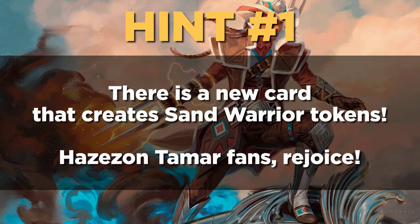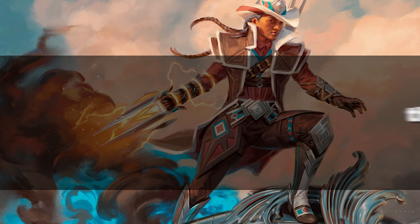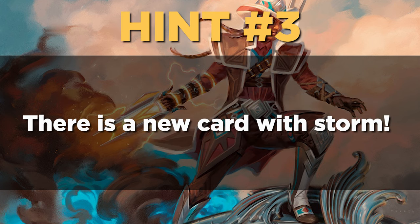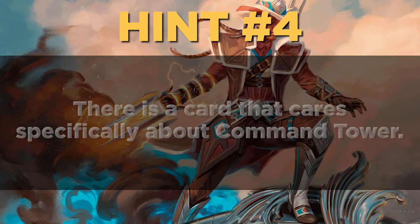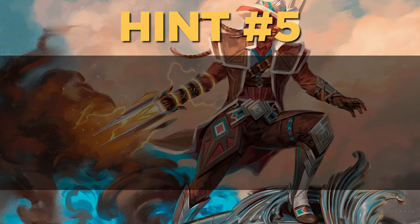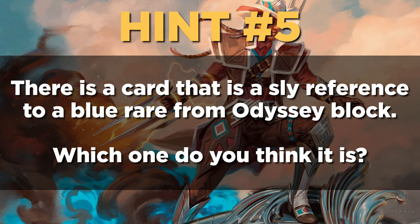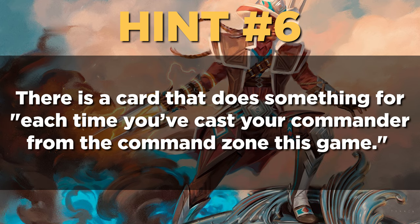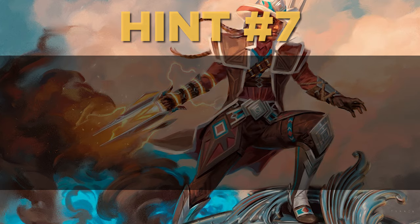Hint number one: there is a new card that creates Saiyan Warrior tokens. Azizar Tamar fans, rejoice. Hint number two: there is a two-drop creature that taps for two mana, with a restriction. Hint number three: there is a new card with Storm — I'm sure it'll be fine. Hint number four: there is a card that cares specifically about the Magic card Command Tower. Hint number five: there is a card that is a sly reference to a blue rare from Odyssey Block — which one do you think it is? Hint number six: there is a card that does something for each time you've cast your commander from the command zone this game. Hint number seven: there is a card named Grumbleweed.